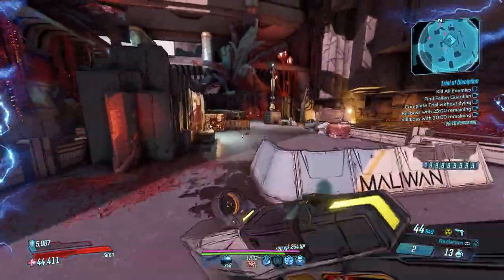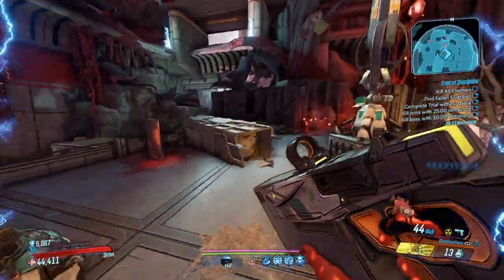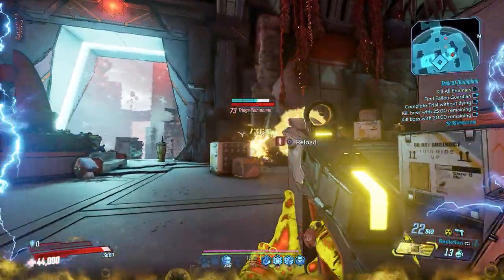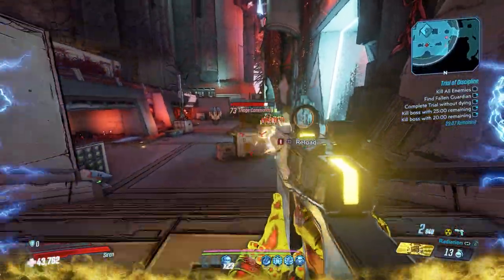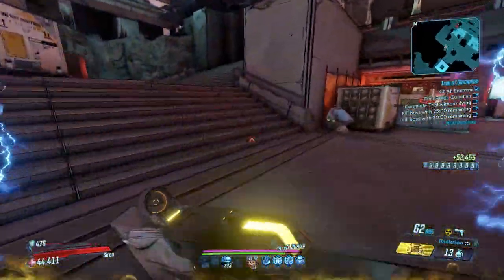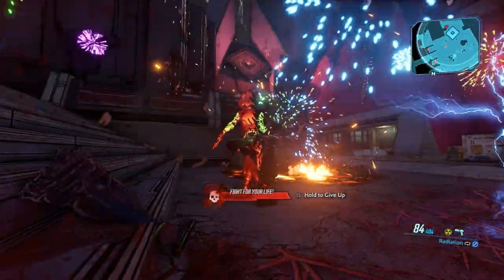The special ability of this gun is that it shoots out orbs that deal weapon element splash damage. For example, if you're using radiation like the one I'm using here, then your splash damage will also be radiation, which is extremely powerful on this gun. Also, when reloading, this gun will trigger a Nova of the current element, so use caution when reloading your barrels.